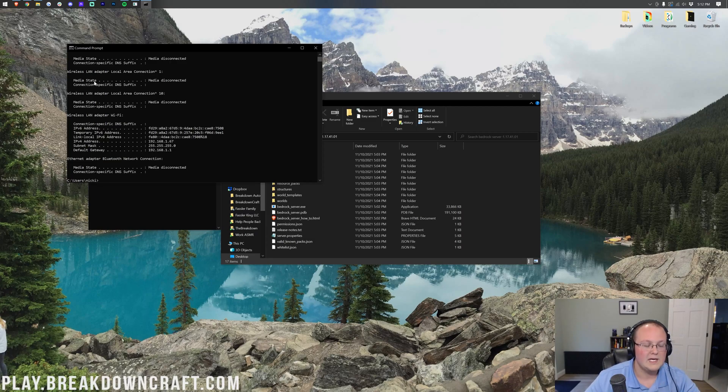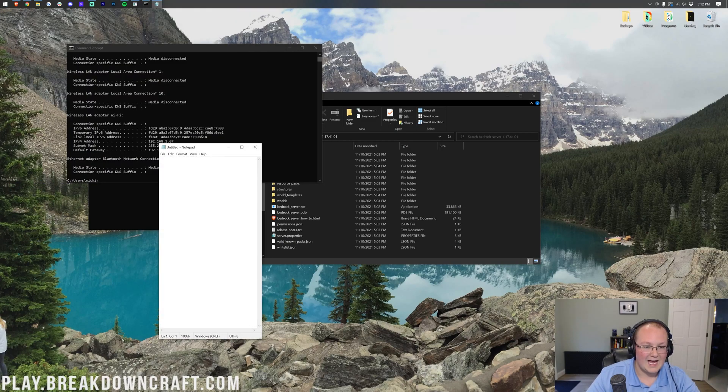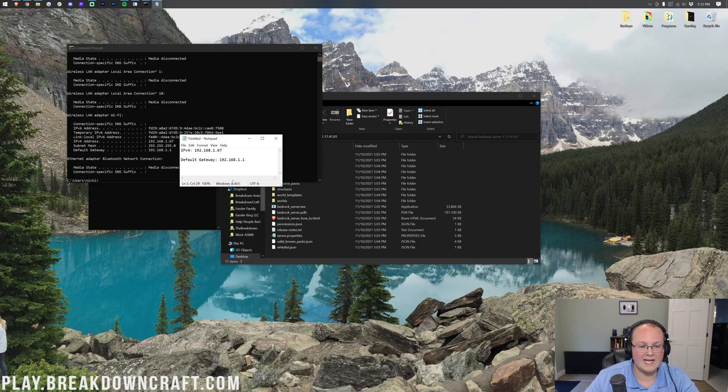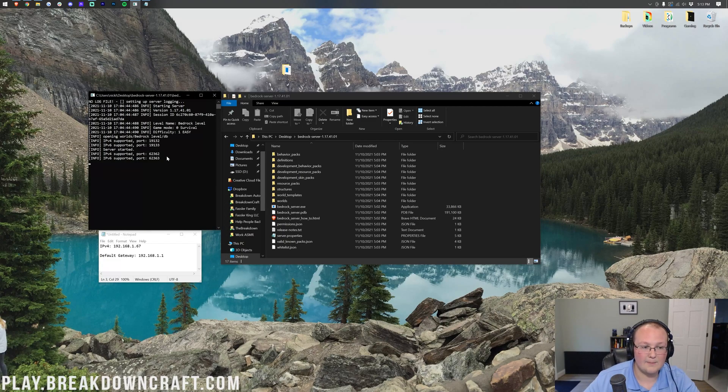You'll get a lot of numbers, but there are two specific ones we want: the IPv4 address and the Default Gateway. Open Notepad and write them down. For me, the IPv4 is 192.168.1.67 and the Default Gateway is 192.168.1.1 — yours will likely be different. Once you've got those written down, close Command Prompt and stop your server.